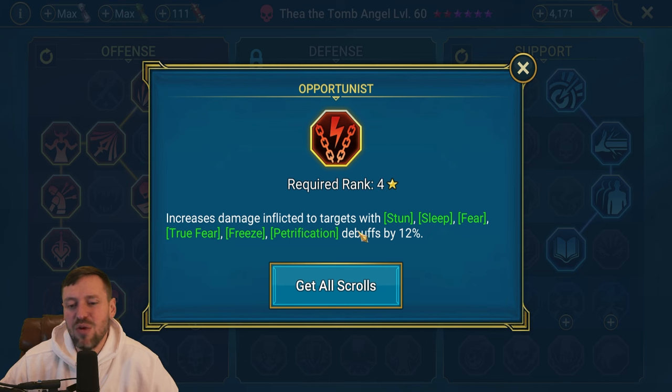For gear sets, we're running Savage and Crit Damage. Savage is great for newer players since it increases damage, but you don't have to go Savage - you could run triple Crit Damage to bump up numbers. It's really about reaching the right stats. We were low on speed, so Perception could work since it gives speed and accuracy. But Savage and Crit Damage are probably the best way to go. Let's test her out in arena and do some dungeon runs.